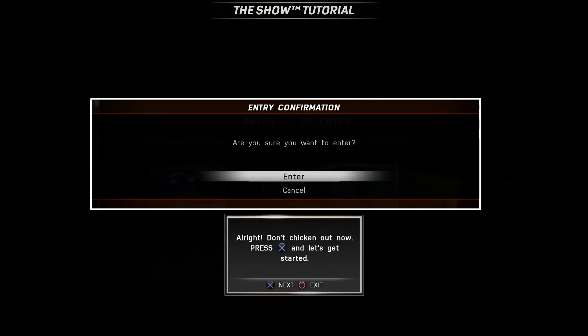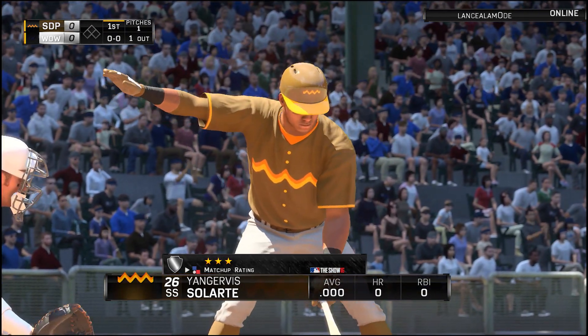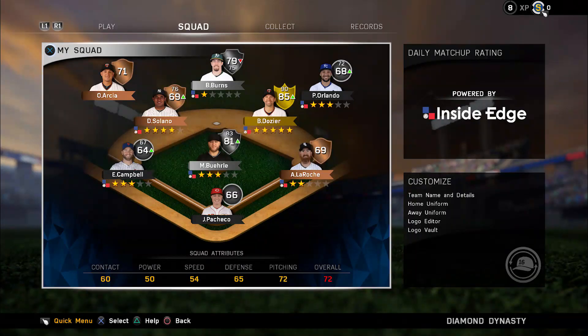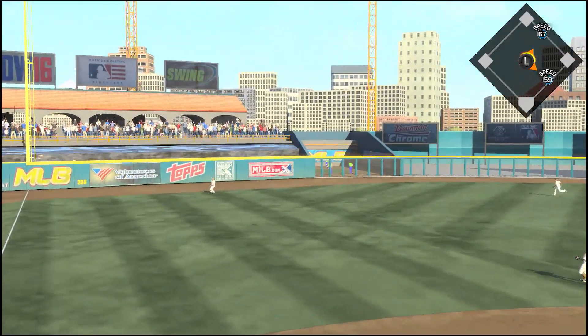At the beginning of Battle Royale, you will use 1,500 stubs to enter. The first time is free; after that it's 1,500 stubs each. Win or lose, you will be rewarded with a standard pack, so you do get something out of it regardless. After you draft your team, you play head-to-head versus an opponent in a three-inning contest, and he's drafted his team as well.